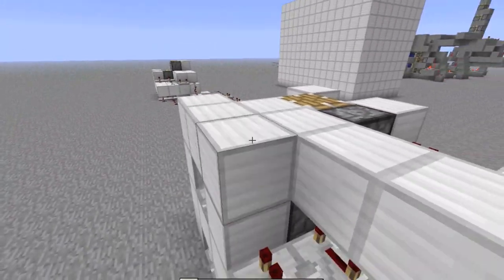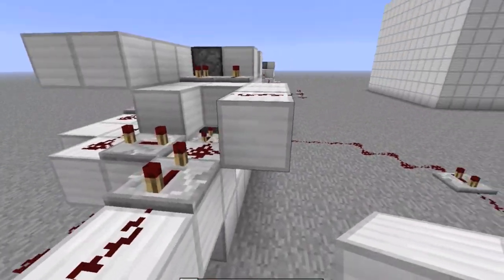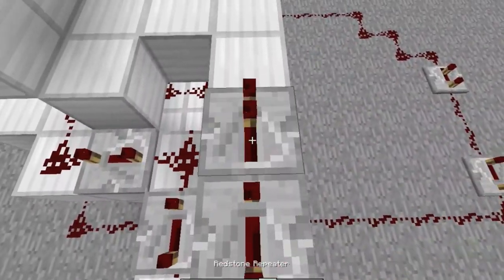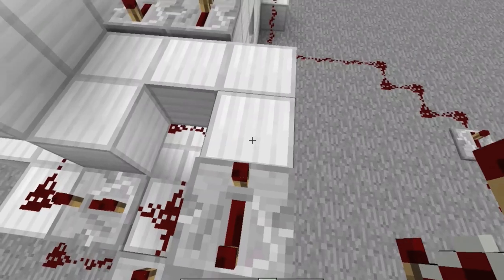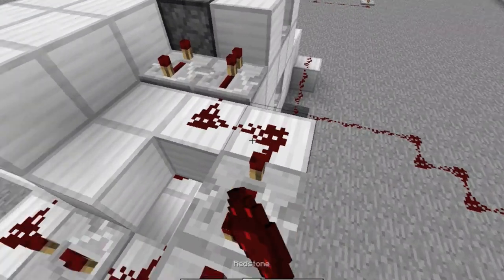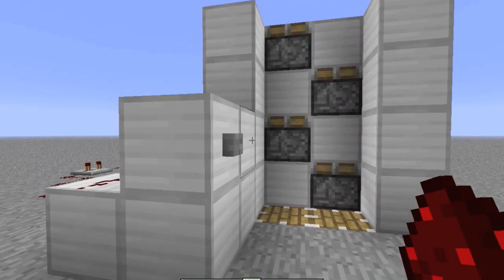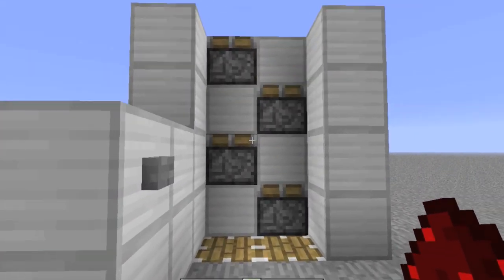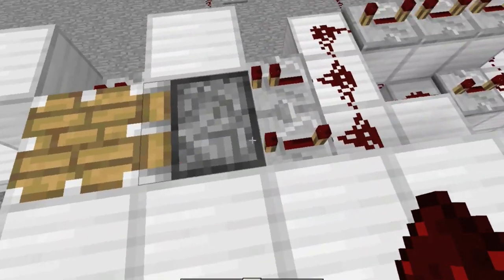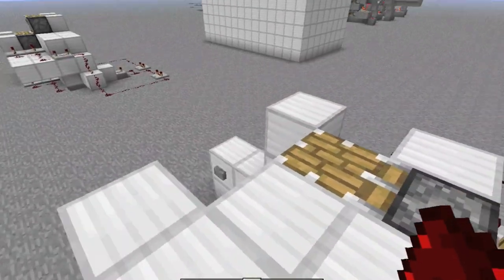Place block of iron. And now three pistons — this piston, this piston, this piston. Repeat, and an extra one like this. Let's see if it works. Yeah, it's good. That is the way you can build higher and higher.